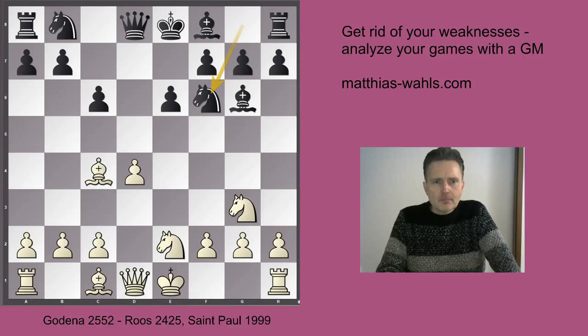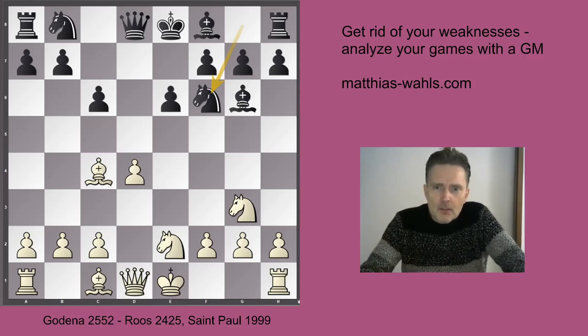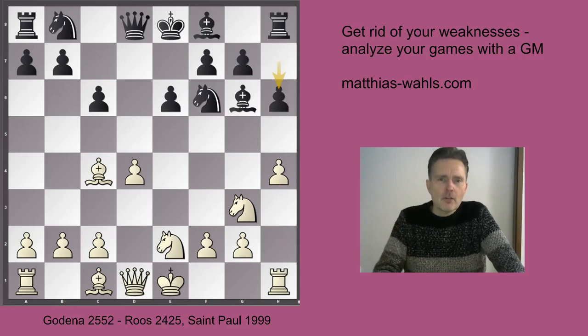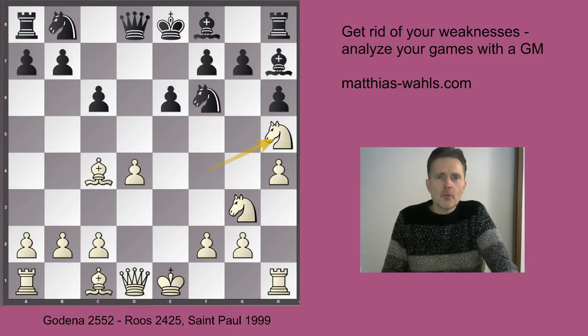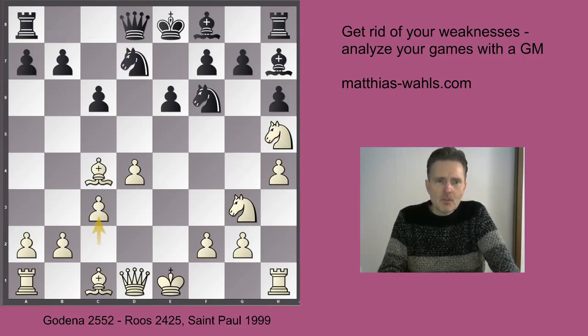Nf6 and now Godena castled. Let's briefly look at what he could have done otherwise. For instance, h4 threatening h5, so Black has to create a refuge for the bishop on h7. Now Nf4, Bh7. Now Nh5 is an interesting idea to put some pressure on the g7 pawn, but it also comes with a certain cost. Nbd7, c3.